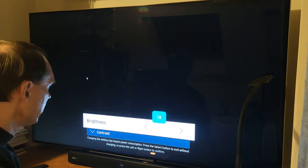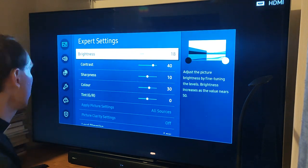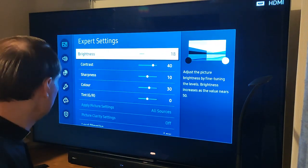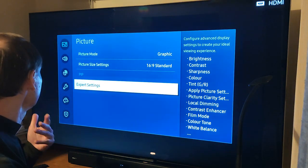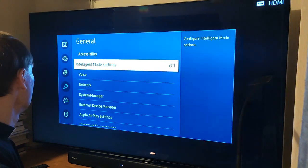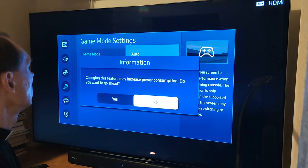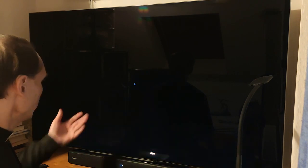This might also be important in another context: game mode. Some games require that game mode is activated. If a monitor supports game mode and the game requires it, the game won't start at all unless game mode is enabled. So you have to go into the settings not to change the brightness, but to activate game mode. Once activated, those games can be started, though I personally do not use game mode.